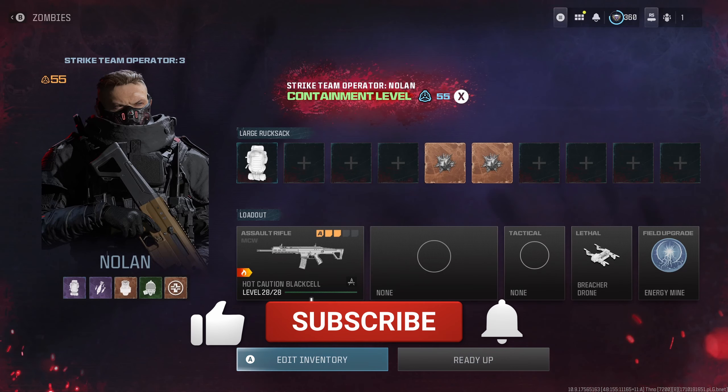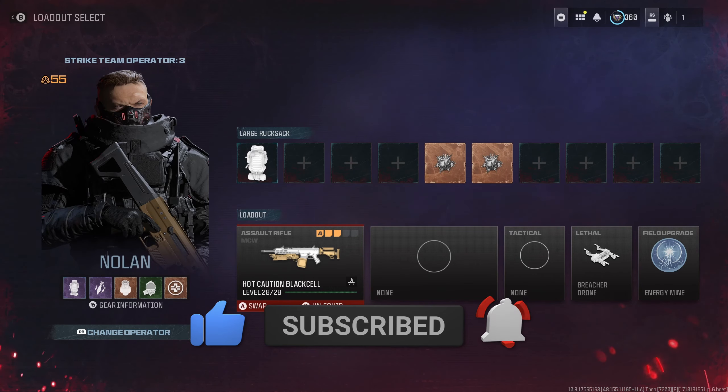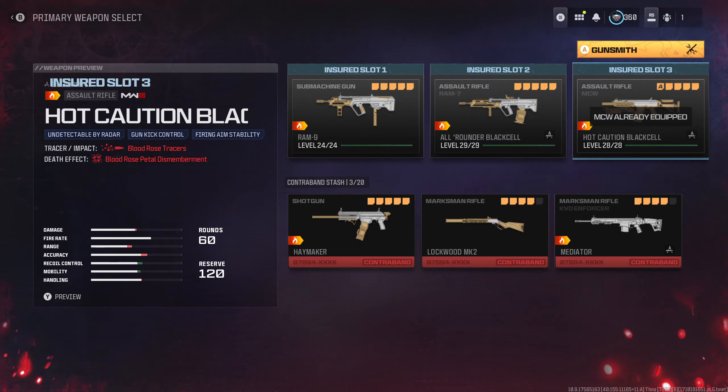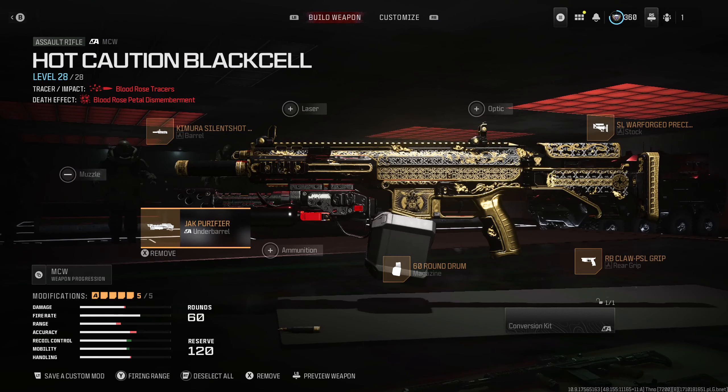Hi guys, I know this video is going to get over 100 likes. I'm going to show you step by step how to do the Stormcaller glitch after Season 2 Reloaded, because after Season 2 he did get a huge buff. For this, you will need the Jack Purifier, which is an underbarrel attachment for certain MW-3 assault rifles.